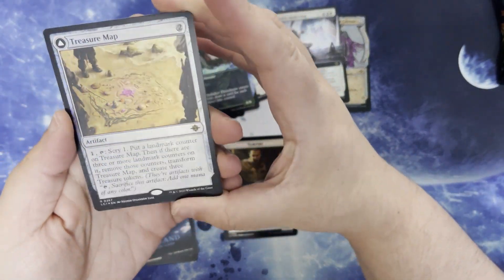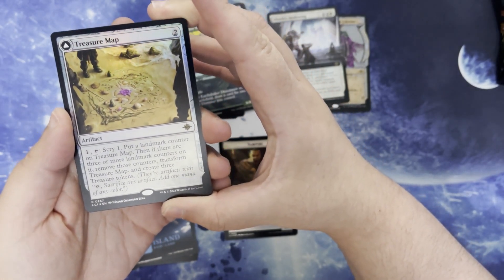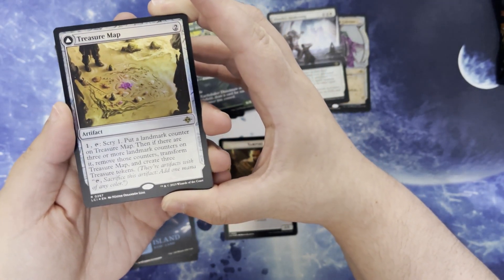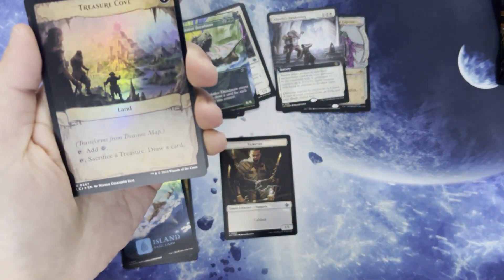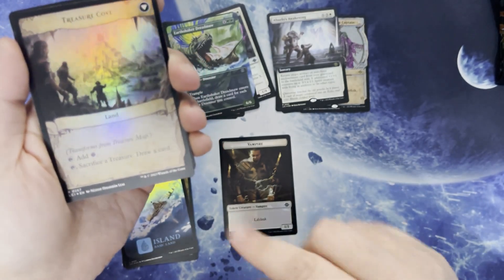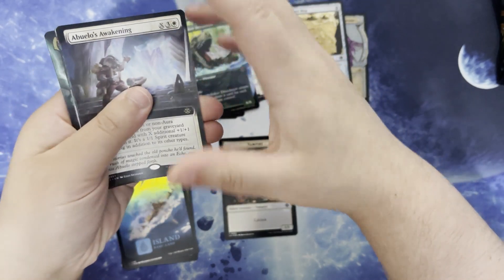Got the Treasure Map. Two mana for an artifact. Tap one and tap to scry one, put a landmark counter on it. Then if there are three or more landmark counters, remove those counters and create three treasures, where it becomes the Treasure Cove. Tap to add a Colorless, and tap, sacrifice a treasure to draw a card. We literally just had Abuelo's Awakening — I'm not reading it a second time.